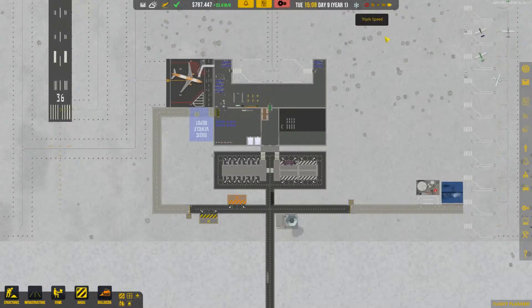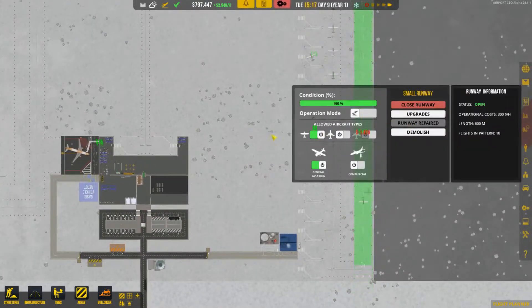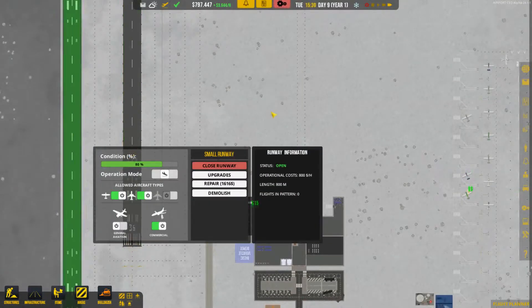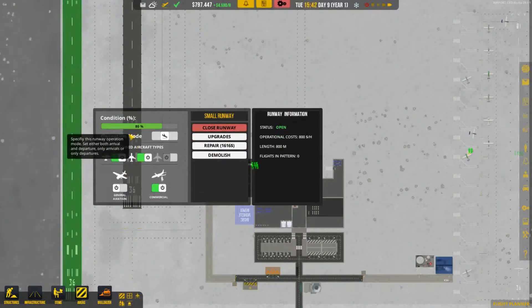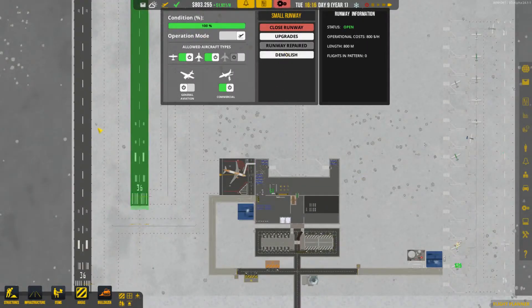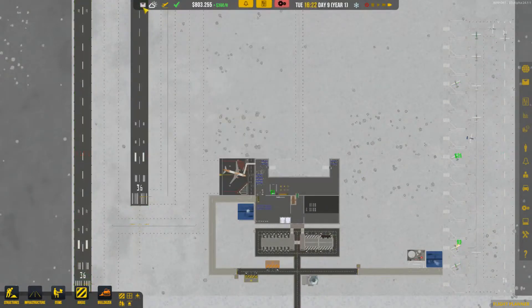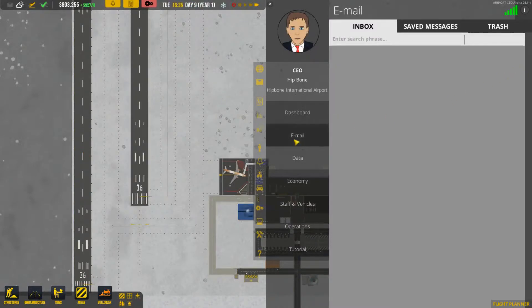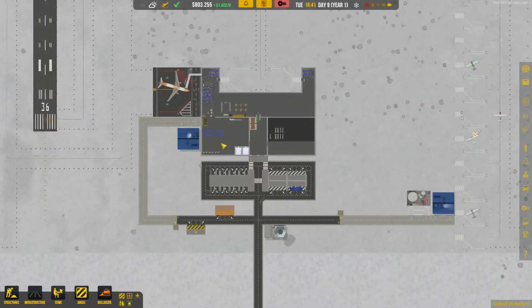These runways are actually pretty okay - but how come the arrival one is at 80% and the departure one is at 71%? Oh wait, this one was used by general aviation for a little bit - that's true. Let's just repair them both. Let's see our email - we get that spam email the entire time, I don't like that.